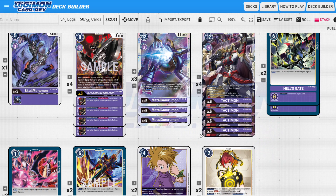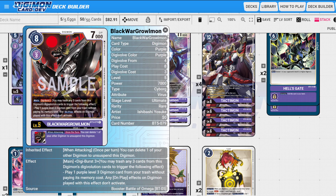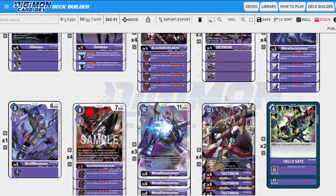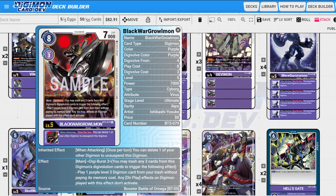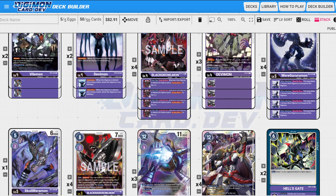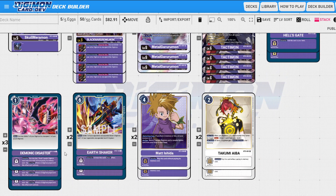If you remember the Gallantmon video, we do it by swinging multiple times using Black Wargreymon and Wargrowlmon — they both have the same inheritable: when attacking, you can delete one of your other digimon to unsuspend this digimon. Black Wargreymon has Digiburse 3 which is even more useful, but we want as many of these level fives as possible. Digiburse summons your level threes to the board so you can delete them to attack again.